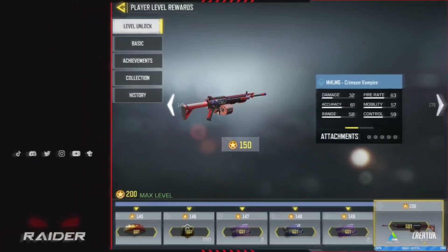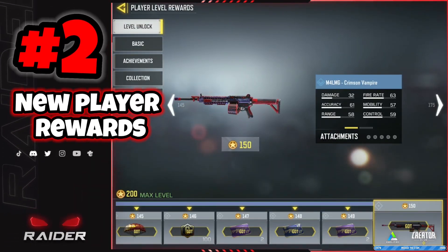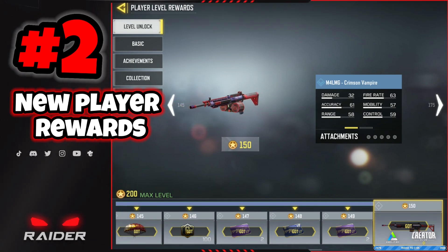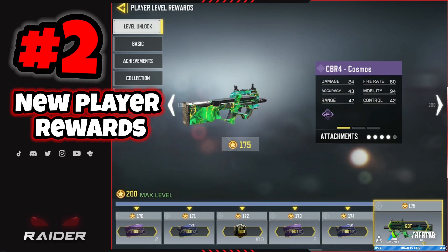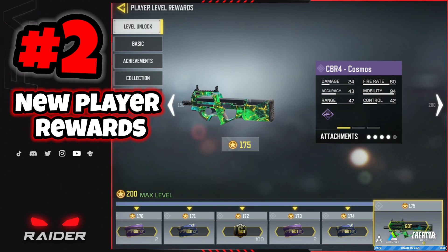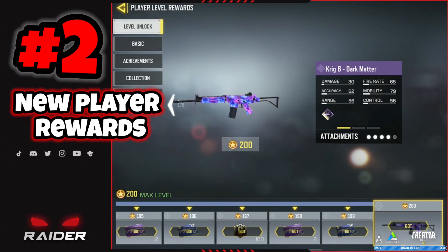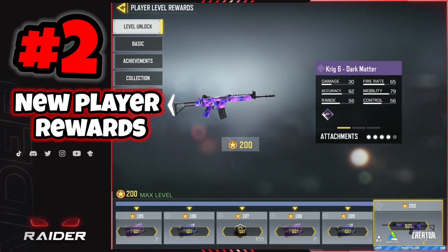Coming in at number two: finally, after being stuck at 150 player levels, we finally got it increased to 200. Two awesome weapons were included with this — the CBR4 Cosmos at level 175, and then when you make it to level 200 you get a pretty cool dark matter to add to your collection: the dark matter Krig 6.